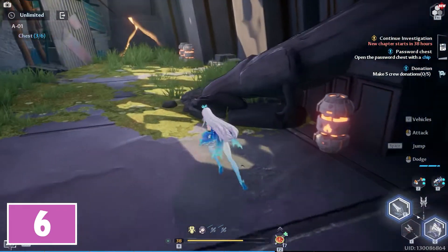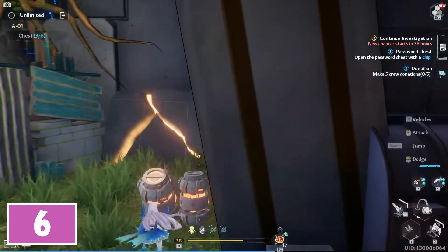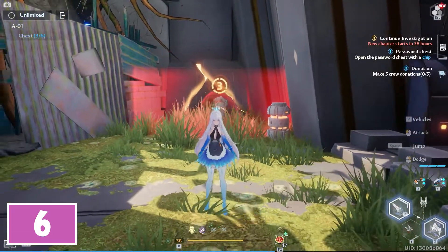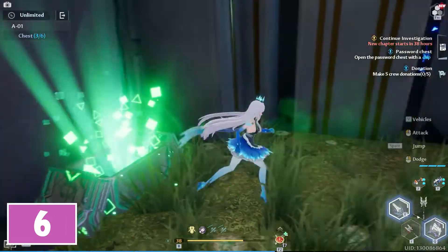For the sixth chest, pick up another explosive and in the same room, throw it near the right corner chipped stone. After it is destroyed, you will be able to collect the sixth chest hidden behind.